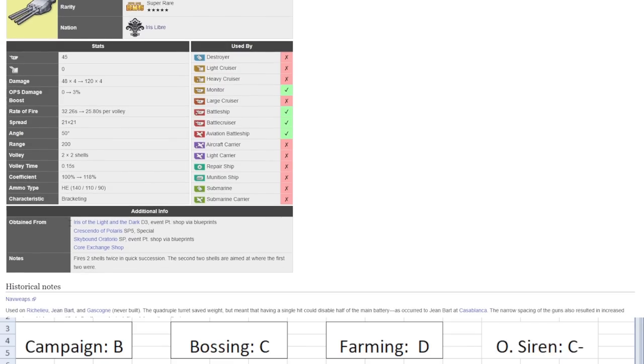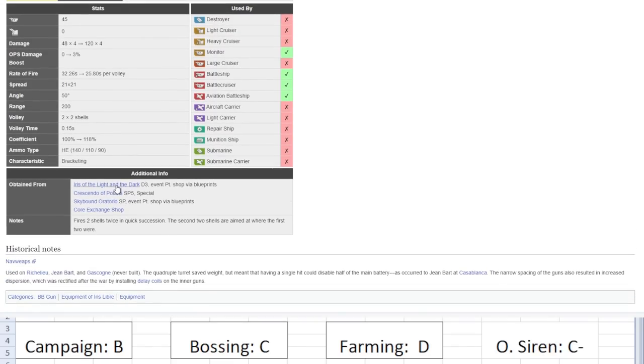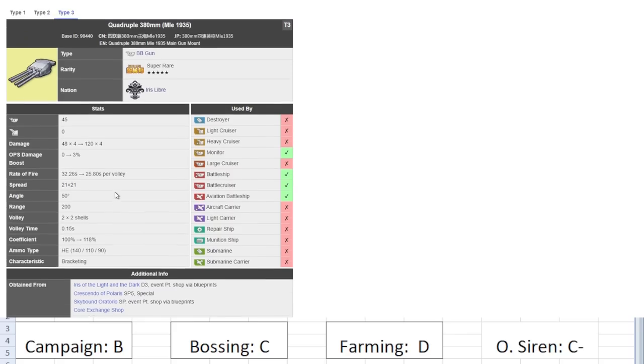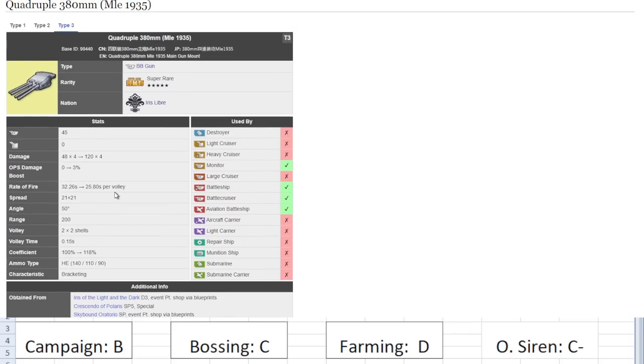This is one of the early game guns. As you can tell it came from content we had back in 2019, so it's a very, very old gun. Back then the power creep was very low. It's not the best gun because this game has aged quite a while. Not a fan of this gun — for an HE gun there are way better choices out there.